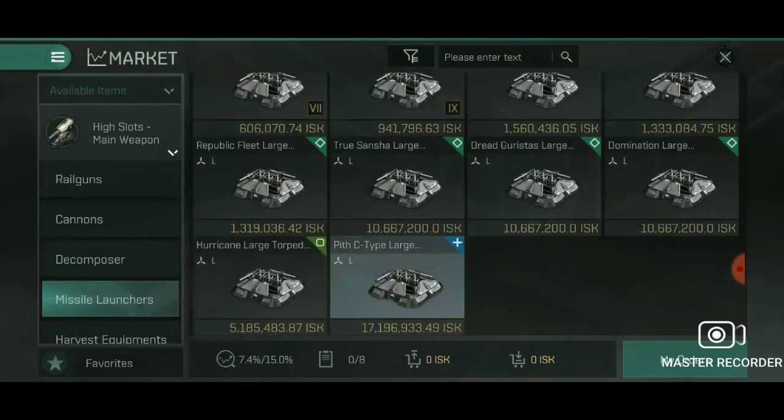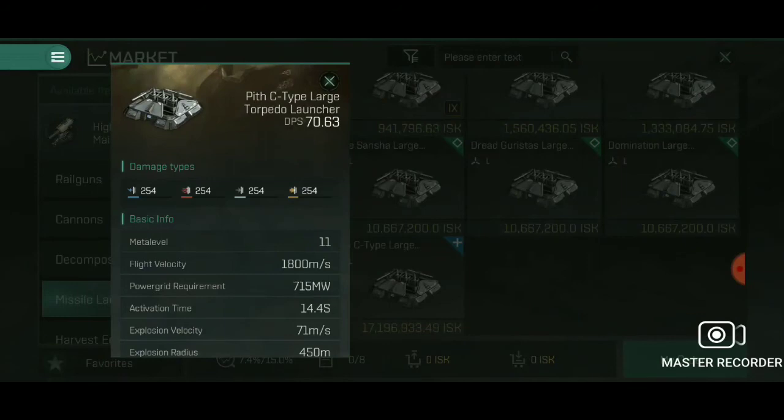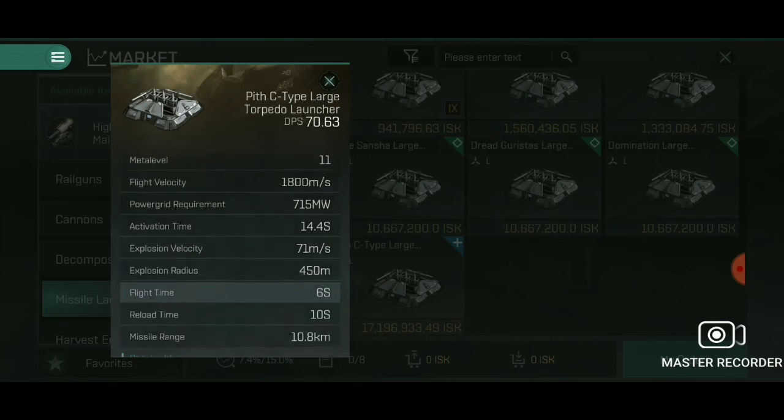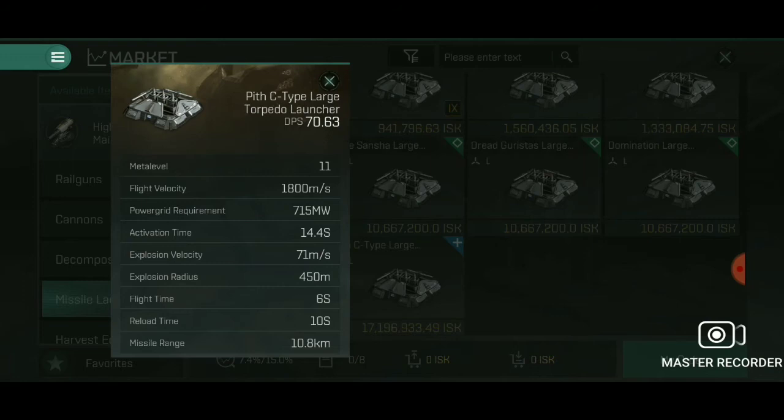Torpedoes are a heavy close-range option, operating within an 11 km range by default, extending to about 15–20 km with research. They're extremely powerful — the C-Type large torpedoes produce almost 1,000 DPS. They have a slow flight velocity so faster ships can outrun them, but slow ships will take massive damage. Do not try to outbrawl C-type large torpedoes — they are designed to sink other battleships.